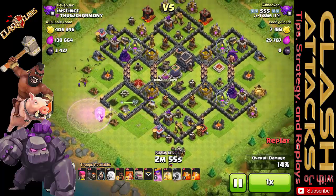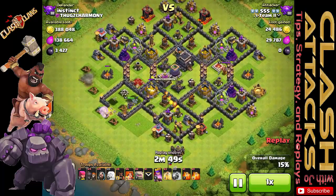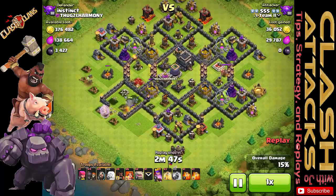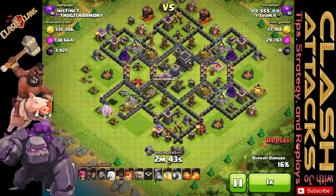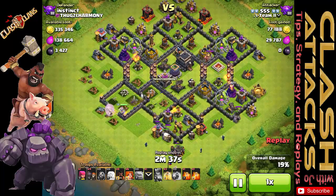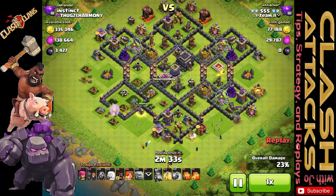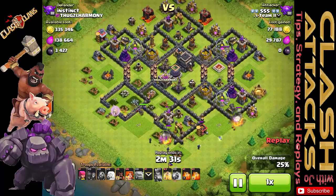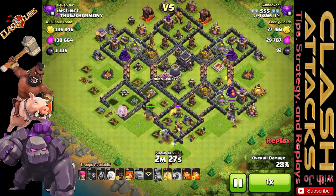This strategy can be tied into any war strategy at all Town Hall levels — that includes Go Barch, Go La Loon, Dragon Raids, Go Wee Wee at Town Hall 11, and the Go Wipe. For the Queen's AI, there are two terms I'll use: Range and Vision. The Queen's range is five tiles, and her vision is eight tiles. Vision means things she can see around her, but not necessarily what she's going to shoot.